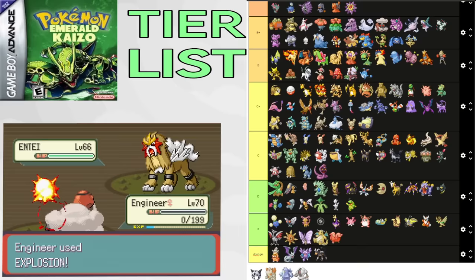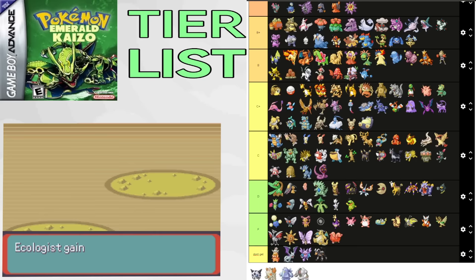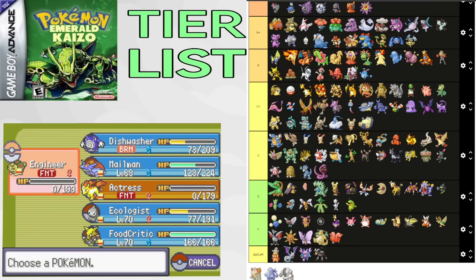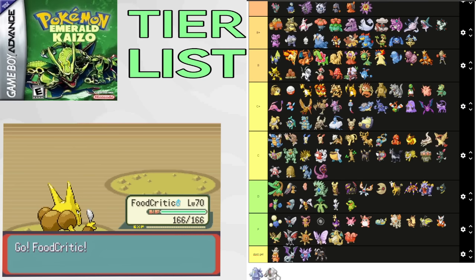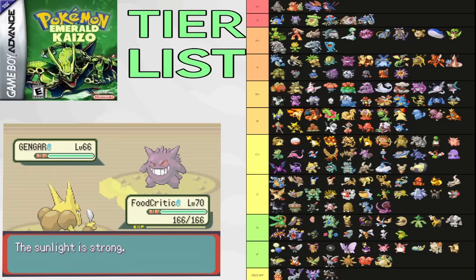Glalie is an insane Pokemon for mid-game if you get it in Granite Cave. It has some of the best stats and gets Intimidate. Ice Shard, Weather Ball, Signal Beam, Shadow Ball, and Explosion are all insane moves. It's also a very reliable late-game boomer. This thing is a mid-game carry, putting it in A tier. The Regis are all available just before the Elite Four. Regirock is terrible, goes in F tier. Regice has potential for Drake and Glacia, putting it in C tier. Registeel can be used for pivoting, but so can a lot of other Pokemon, so it probably doesn't come there.